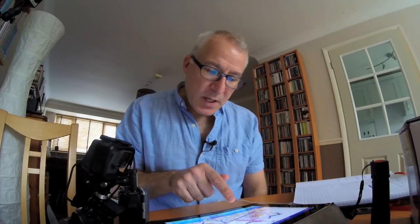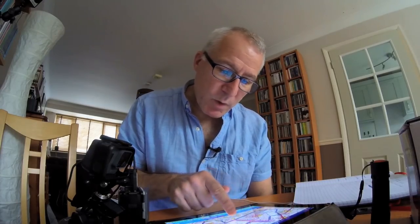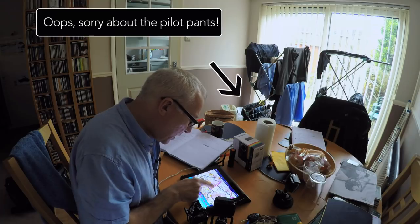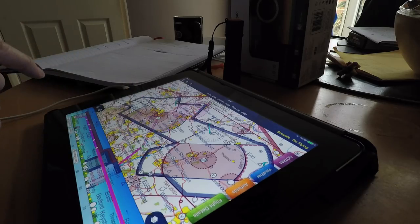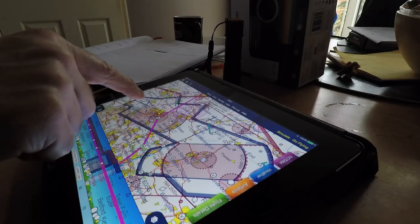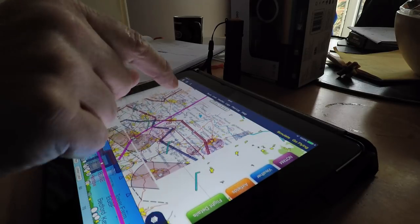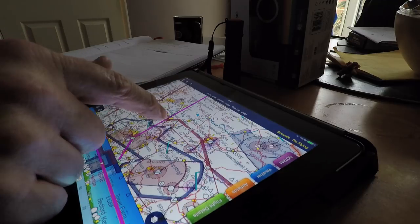I know for a fact that Luton would prefer me to go overhead the aerodrome rather than flying over the extended centre line here, or the approach course. I'm more likely to get a clearance if I go overhead, so I'm going to change the course there, and then I'm going to have another look at the route and see what I'm going to do.